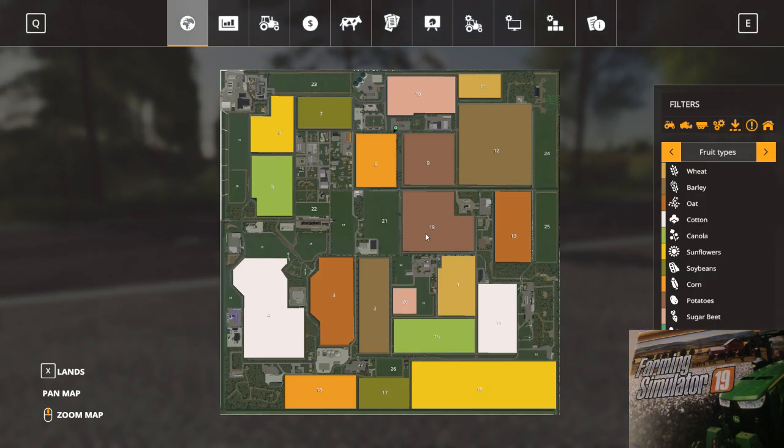This was everything from this mod map. The file size is 571 megabytes, the name is North Frisian Marsh for Farming Simulator 19, this is version 1.0 and it is a beta version. Thank you for watching. I hope it was helpful — I'll put the link to this map in the description. If you are new on my channel, you can subscribe. If you like my videos, press the thumbs up button. Take care of yourself!